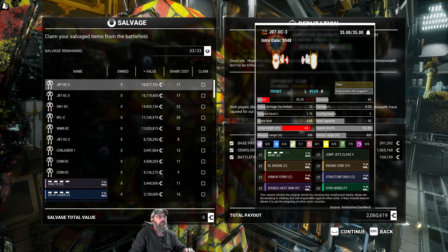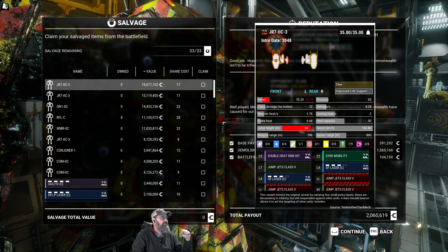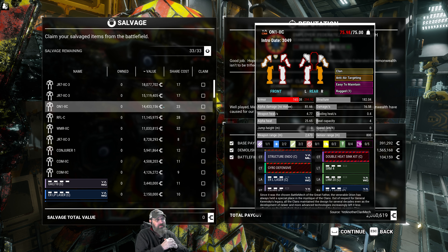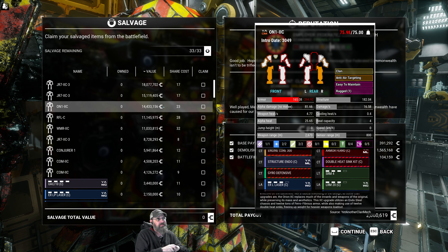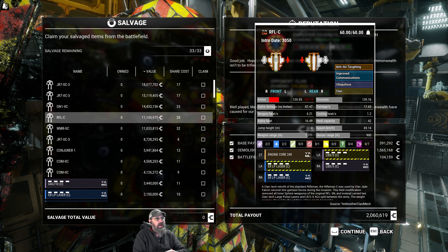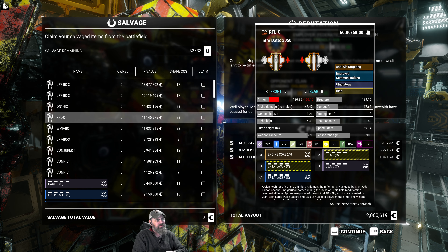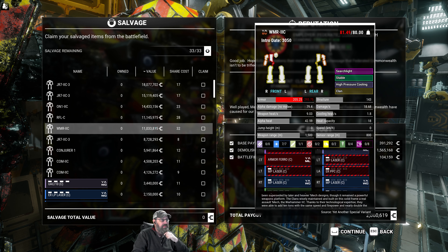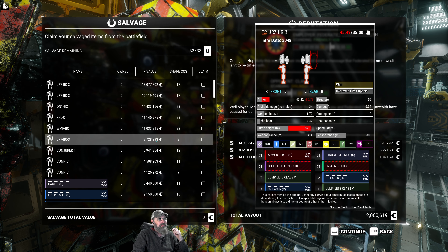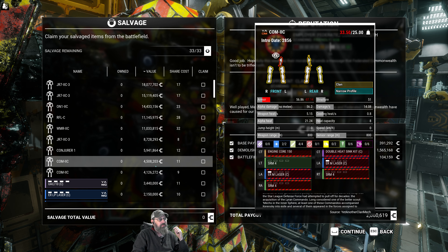We got a medium hatchet — Jenner! It's got endo, it's got double heatsinks, it's got XL clan. That's what we want. And small pulse lasers. You're missing the gyro defensive and your engine. Otherwise, that is a spicy mech. I don't know if we'd keep it at this point though, if I'm honest. Rifleman has everything except its legs. LB-5X — that's a hard think. LB-5Xs, ER large pulse lasers, medium pulse laser clan — those are good. ER PPC, that's pretty nice. Small pulse lasers, endo clan.